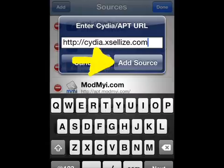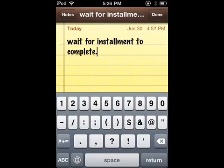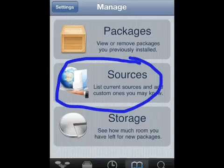Add the source: cydia.excelize.com. Now wait for the installation to complete, then go back into Sources after it's done.